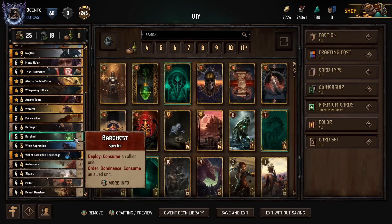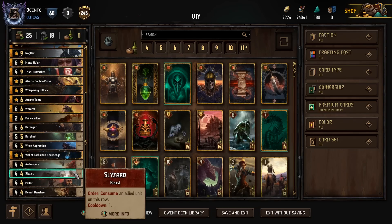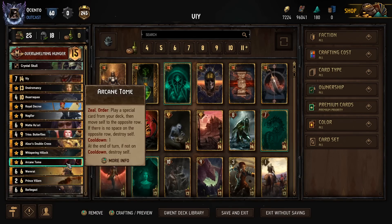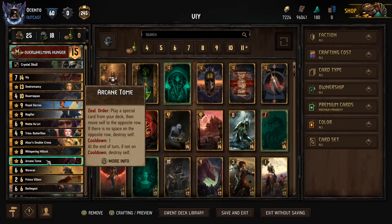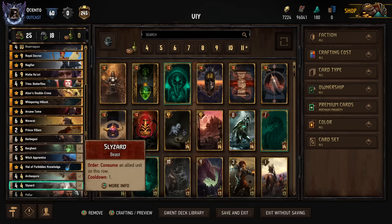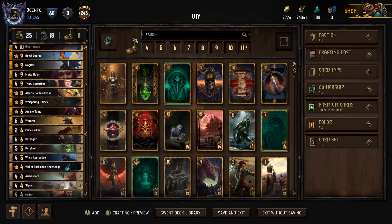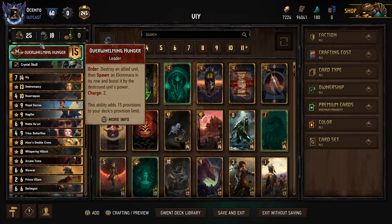We have two consumes off Bargast, one if we float Bargast, two off Barbagazi, and unlimited pretty much off Slizzards and Banshees. You'll know going into the match — depending on how round one goes, it'll dictate the game. If we're able to cycle V and they can't answer the consume engines, we're in a really favorable spot. But if we're unable to do that, it's pretty much a go-next type situation.